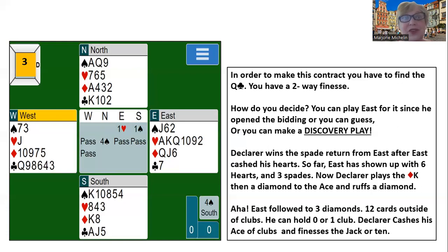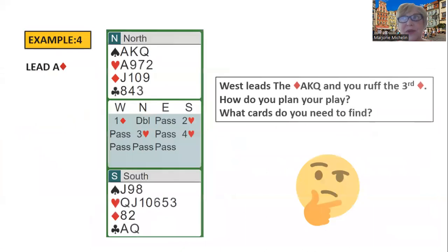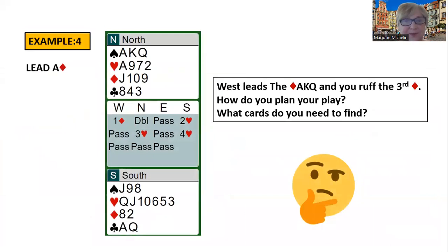It becomes easier and easier if you just do it. The next example: West opened a diamond. You don't have great distribution — you're 4-3-3-3 — but you have a nice hand, so some of you are going to make a takeout double. South is going to jump because they have 10 points and a six-card suit. They bid two hearts showing extra values. You have a good hand so you bid three hearts — you raise and want to see what they want to do — and they accept the game try and bid four hearts.